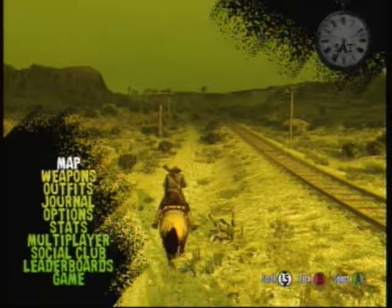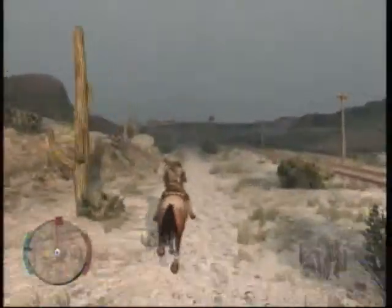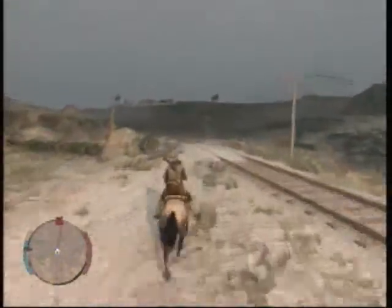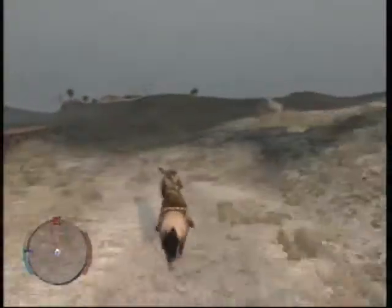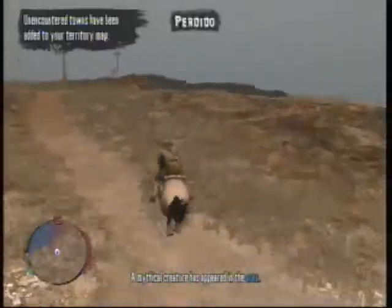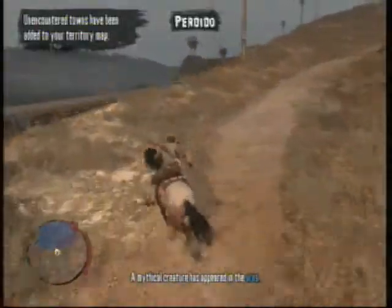Hey guys, this is magic one and this is part 18 of the Red Dead Undead Nightmare walkthrough. We just got into Mexico and now we're gonna head to Las Hermanas. Early in this video we find a mythical creature.